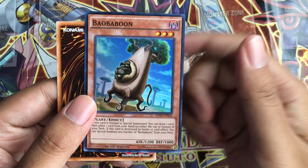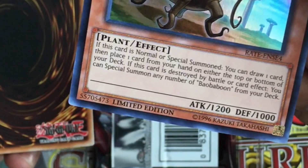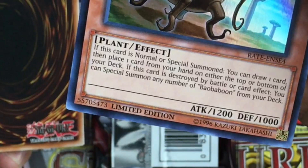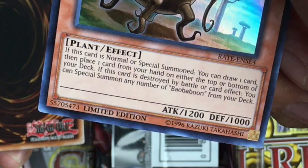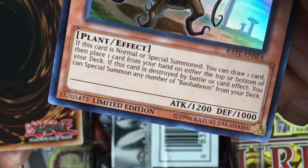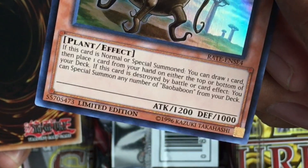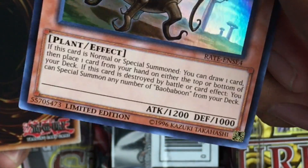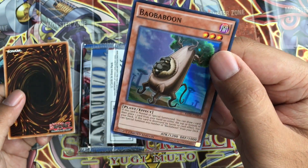Oh man, I would have liked to get that Zoodiac monster though. So it says here it's a Level 3, 1200 and 1000 monster. If this card is normal or special summoned, you can draw one card, then place one card from your hand or either the top or bottom of your deck. If this card is destroyed by battle or card effect, you can special summon any number of Bale Baboons from your deck. Awesome — look at that. It's shiny too.